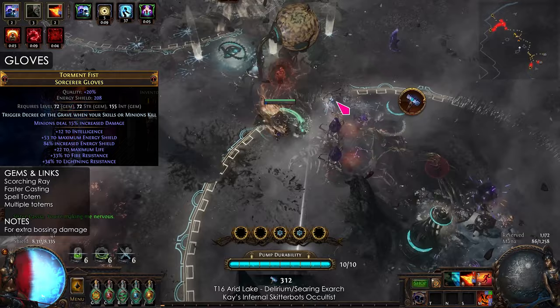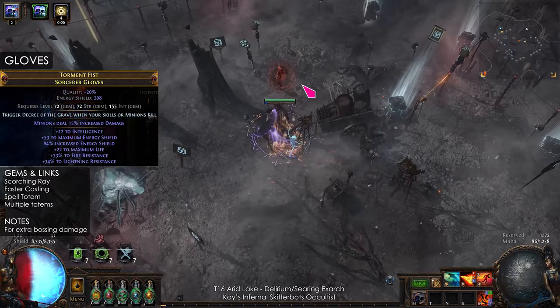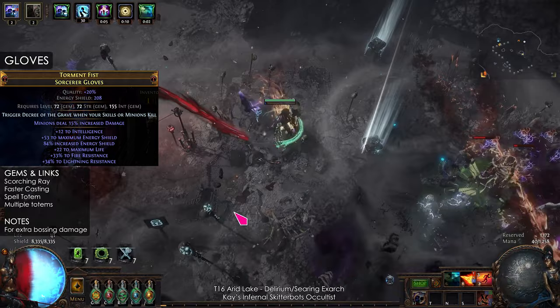In my gloves, I have Scorching Ray totems to apply fire exposure. For the implicit, I recommend minion damage. The gems are Scorching Ray, Faster Casting, Spell Totem, and Multiple Totems.